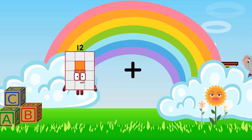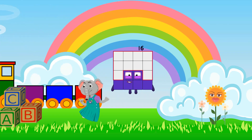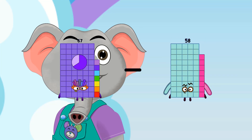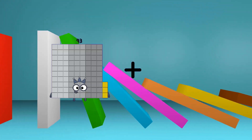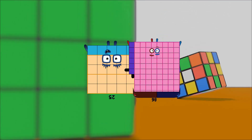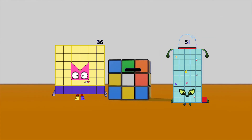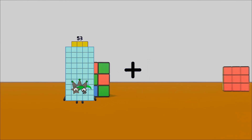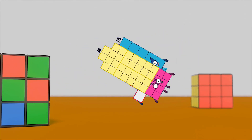12 plus 4 equals 16. 67 minus 61 equals 6. 25 plus 86 equals 100. 11 plus 11. 36 minus 18 equals 18. 15 plus 38 equals 53.